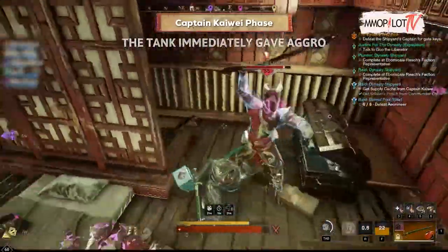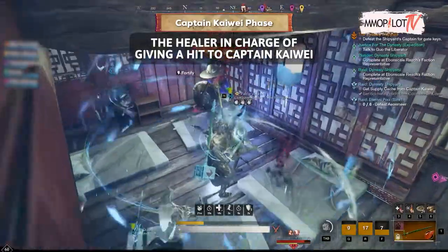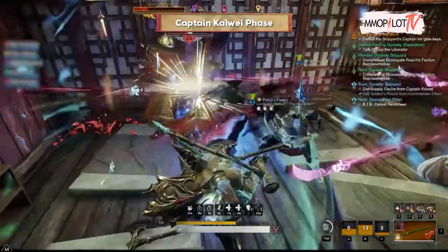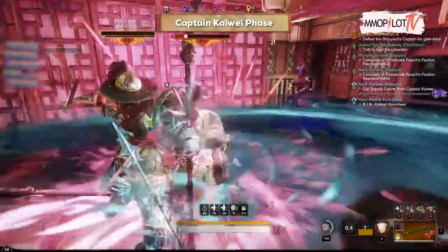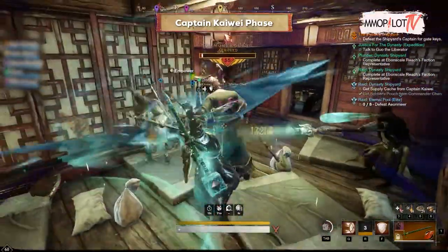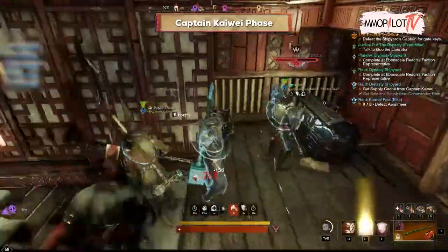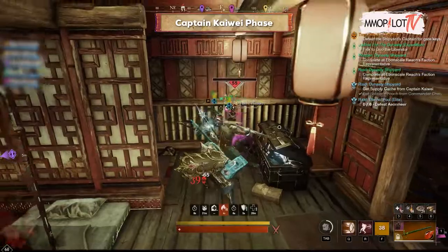Captain Kaiwe phase: the tank immediately gives aggro to all corrupted from the bottom-left position, followed by the healer giving a hit to Captain Kaiwe who is positioned above near the gate to pull aggro. Meanwhile, DPS takes the aggro position on the right. After everything is aggro'd, the execution position for all monsters is in the upper-right of the house where DPS gathers. While killing all monsters, make sure one DPS player loots resources — Aura Calcum and Fire Moat — in the right and left positions.